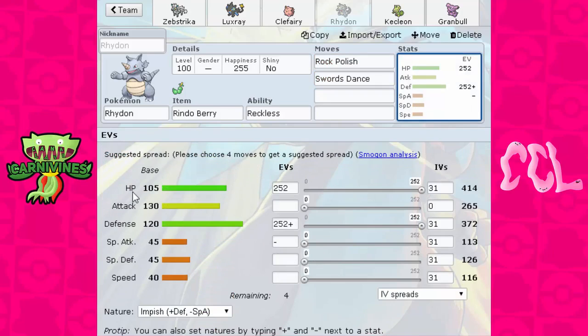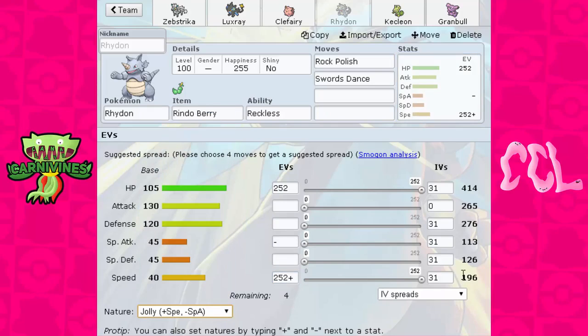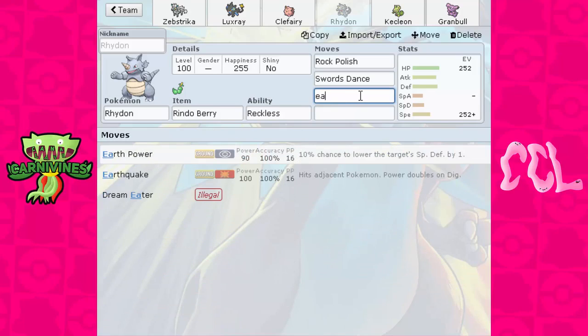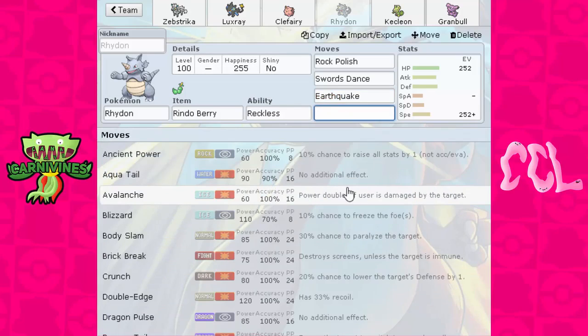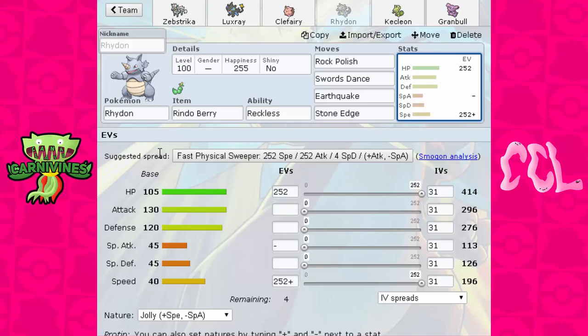I want to run the Dual Dance set because this thing has 130 Attack. With Rock Polish, running 252 Speed Jolly, that goes up to around 392 Speed, which is very, very fast. So if I get Rock Polish up and Swords Dance up, I can just Earthquake and Stone Edge everything. I wanted something to deal better with Flying types, and I wanted a bulkier Ground type as well. I already have a Ground type in Nidoqueen, but if I want immunity to Volt Switch, I'm not always forced to bring Nidoqueen now — I have options with Rhydon.